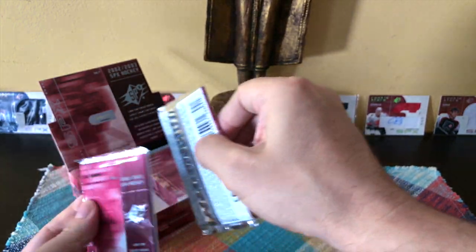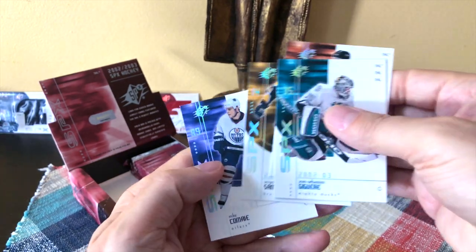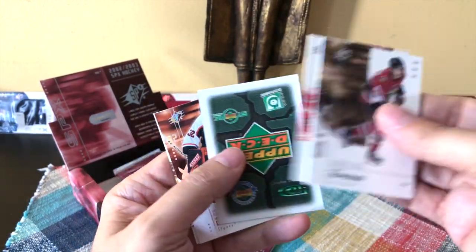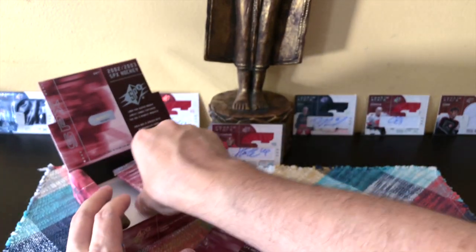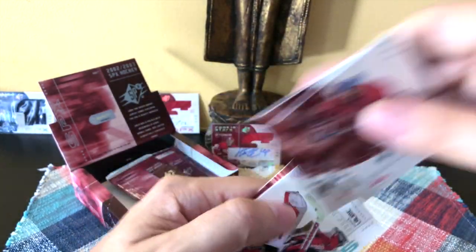This one feels a bit thicker - not 100% sure. We have a Jussi Jokinen, a Ziggy Ronik, a Semenov, and a Mike Comrie. We should receive one auto and two memos total - we've received one other so far. We have a Daniel Alfredsson, an SP Excitement of Ron Francis - now the GM of the Kraken - and a really cool Bobby Orr card: SP Excitement Bobby Orr.